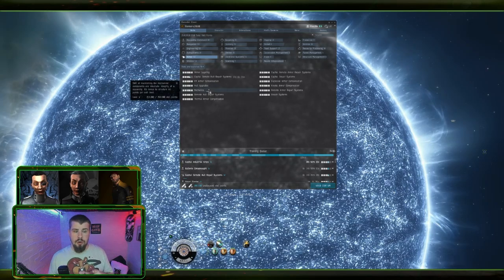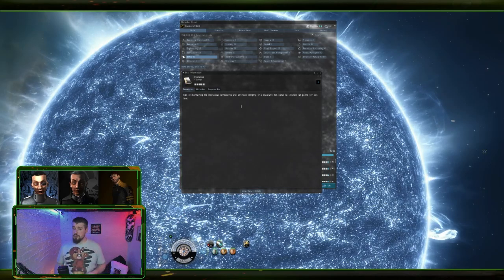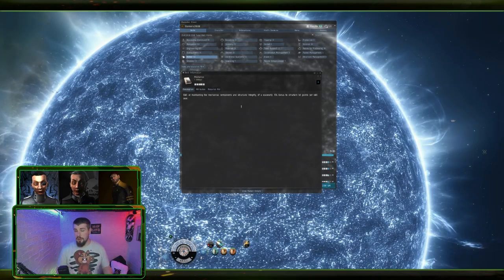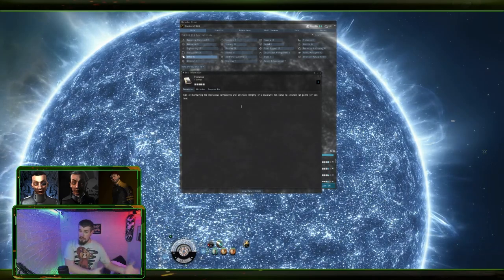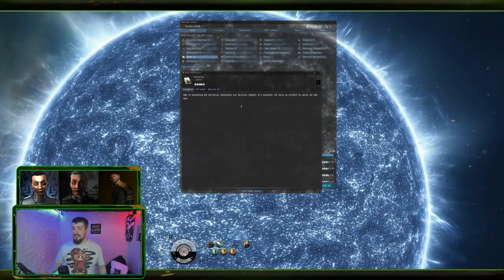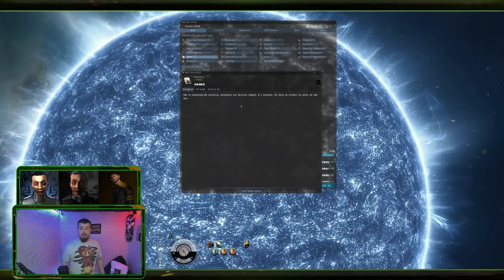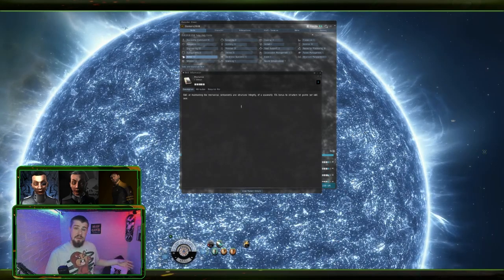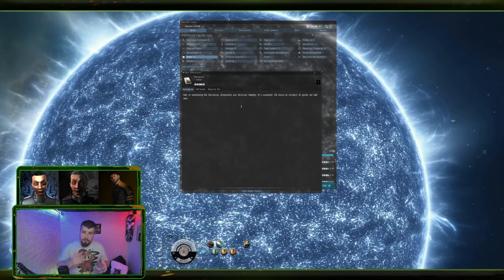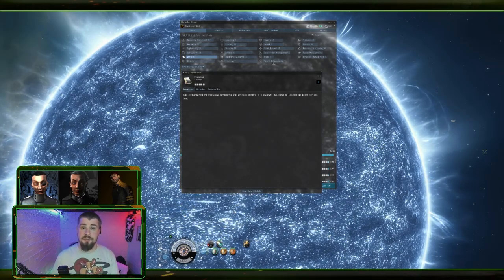Next we go into Armor. The first skill is Mechanics, which gives a five percent bonus to your structure hit points. This is essentially an effective hit point increase - the more hit points you've got the more survivability you have. That extra buffer could be the deciding factor between you living and dying in a fight, getting out of a mission with your ship intact, or evading a gank. It's an important skill to train if you're trying to keep your ship alive.